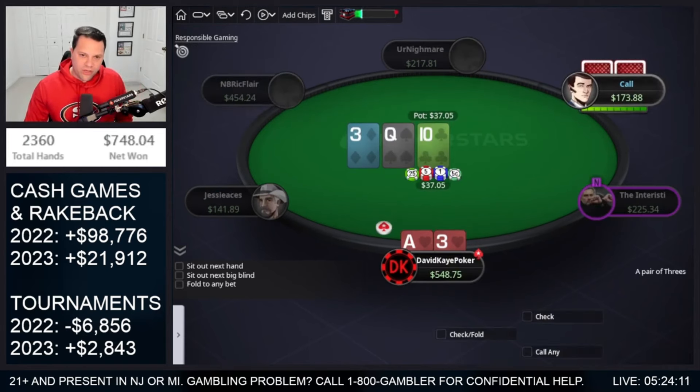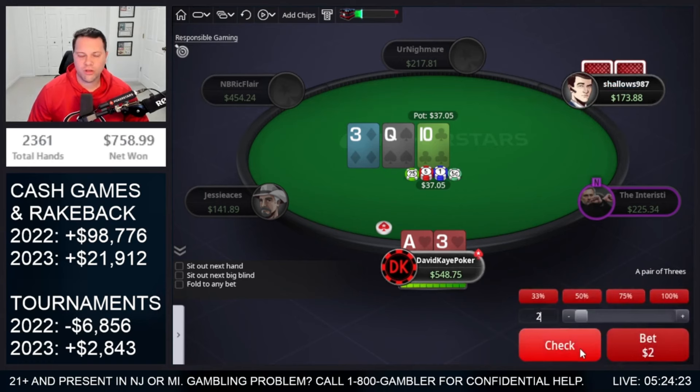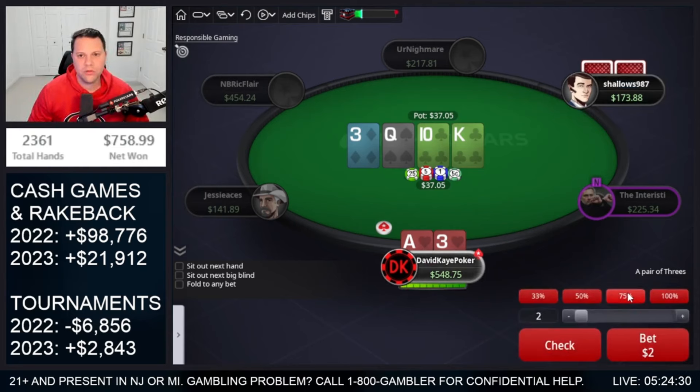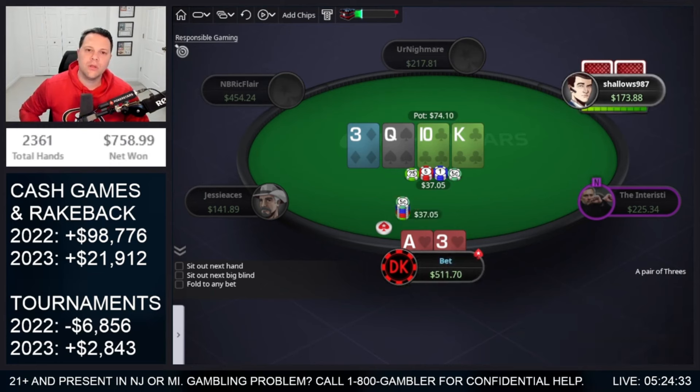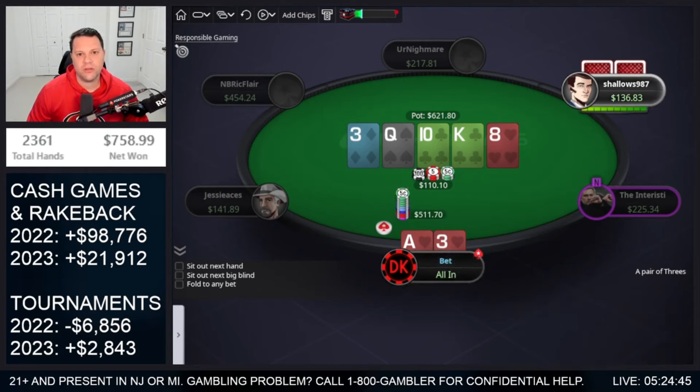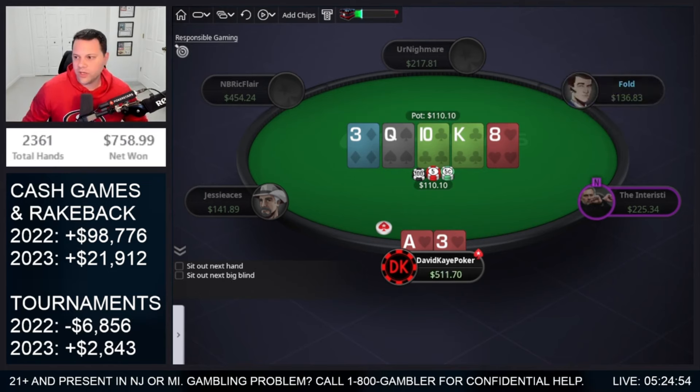3-betting ace-3 suited. This is a hijack open, we 3-bet the button. They call — flop bottom pair: queen-10-3 rainbow, no hearts unfortunately, but we do flop a little something. Check-check. Turn king. As soon as we start turning our hand into a bluff, I think we're going to go for a big bet. And then I think I'm going to do a bluff jam river, trying to get them to fold single pair hands once they check the turn — hands like jack-10, even queen-jack. Jam the river and we do see the fold.